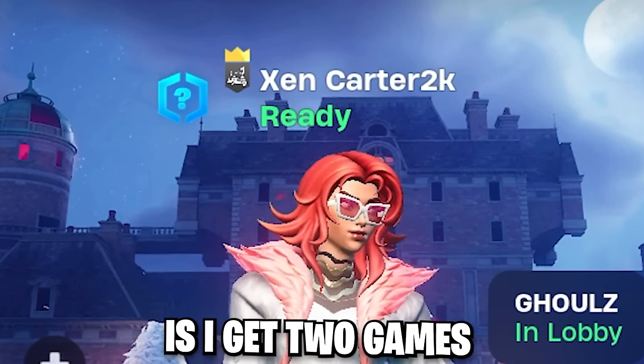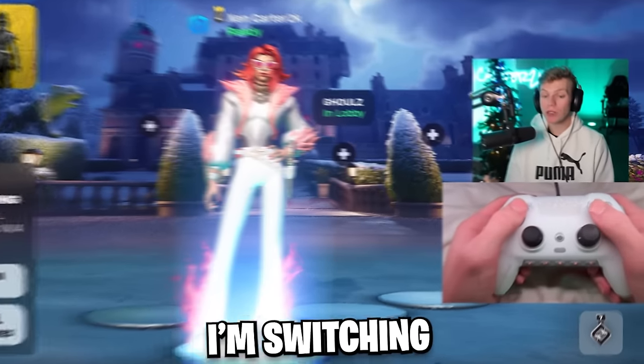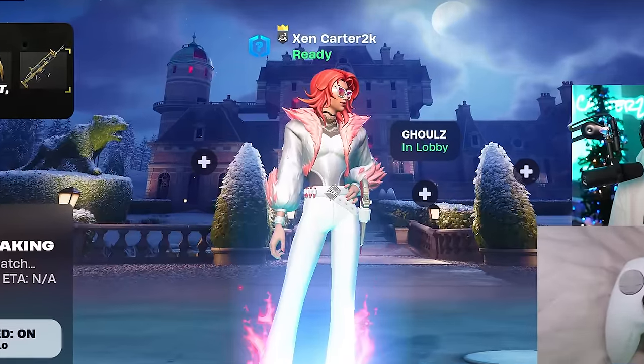So I'm unranked right now. How this is going to work is I get two games to rank up as far as possible on these settings. Then after those two games, I'm switching to another top-ranked controller player's setting. Who has even faster mechanics than JV? Well, let's first try these.